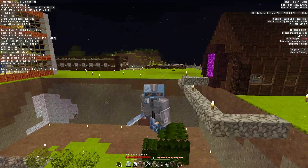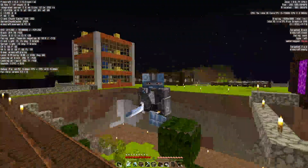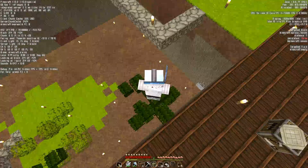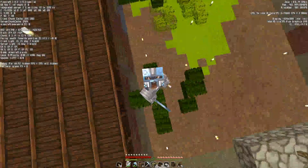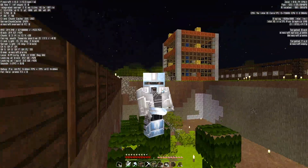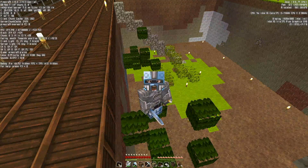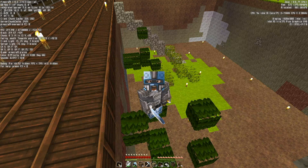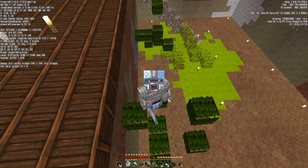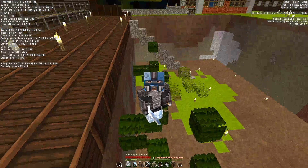Hello guys, welcome back to another brand new video. Today we are back in the Minecraft peaceful survival series. In the last episode we finished cleaning this land. The leaf blocks are going to decay very quickly, but I also managed to get a grass block onto this underground platform, and now we have grass spreading over it, which is kind of good.